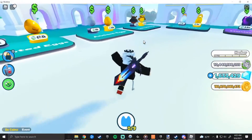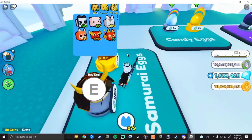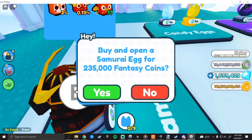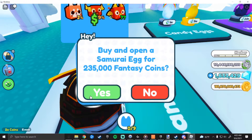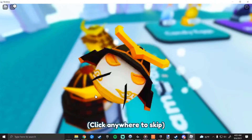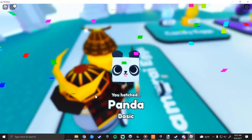Then head over to the eggs and I'll show you how to do it — it's really easy. Adjust your camera like this, then click E here. Make sure that the 'Yes' button is lined up over the E key, so that when you activate your auto clicker it'll automatically open your eggs.